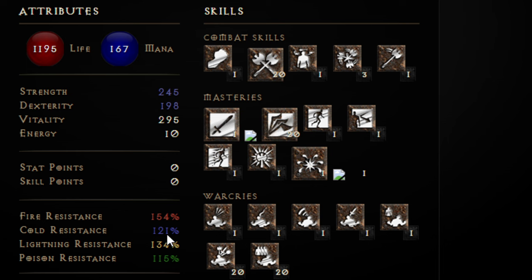For resistances, you'll get a lot just from the mastery skill charms, which is one of the great things about this build. You don't need to worry much about resistances because you have tons from the Natural Resistance passive and the skill charms that boost it.